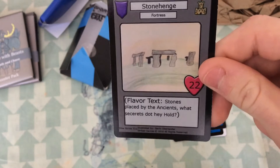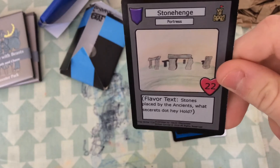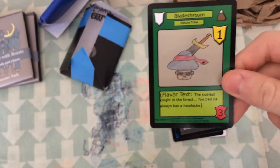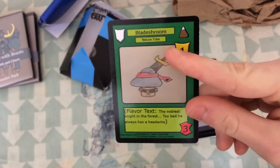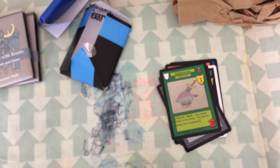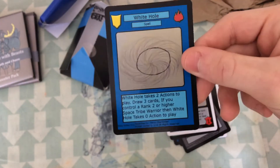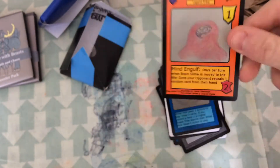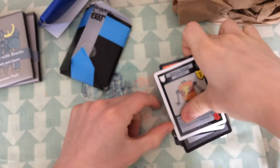We have Stonehenge — it has flavour text: 'stones placed by the Ancients, what secrets do they hold' — 22 health, I think that's pretty good. We have Blade Shroom, it says they're Tripists, this is a Nature Tribe one. We have Battery Blaster — that's a cool one from the Space Tribe. We have another White Hole, a Brain Slime, and our last card is a Battery Blaster. So that is pretty cool.